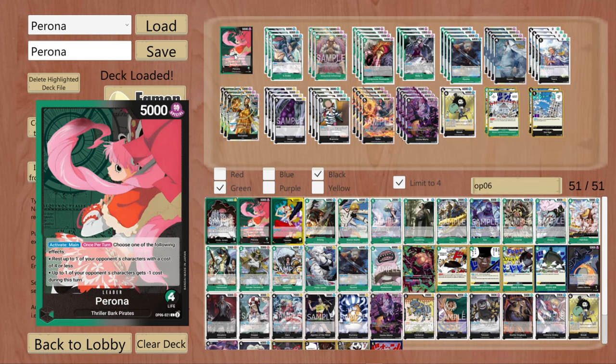Activate main once per turn, you can choose one of the following effects. You can either rest a 4 cost or less, or you can simply give minus 1 to one of your opponent's characters. Both effects are insane because in the early game you can simply rest a low cost character and try to clear it with Perona. This could be a nightmare for a lot of red players, sometimes also blue. It is really strong in the early game — you can clear a lot without the risk of getting cleared yourself if you play early game characters.